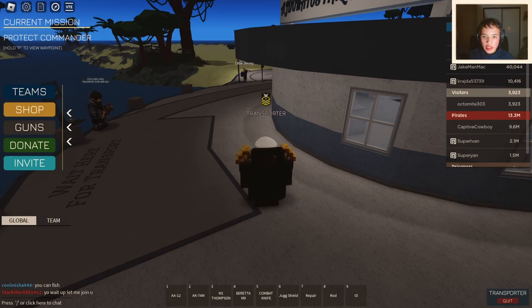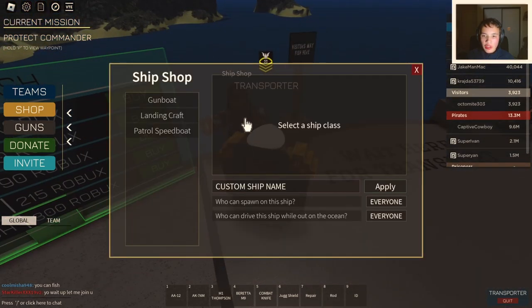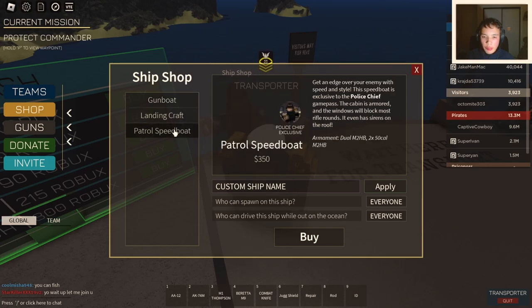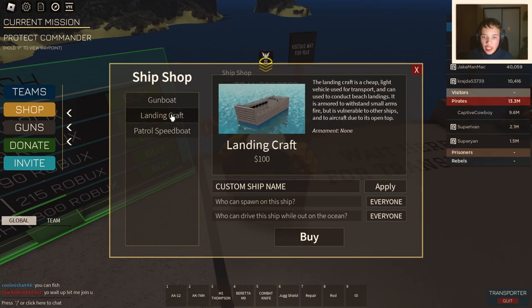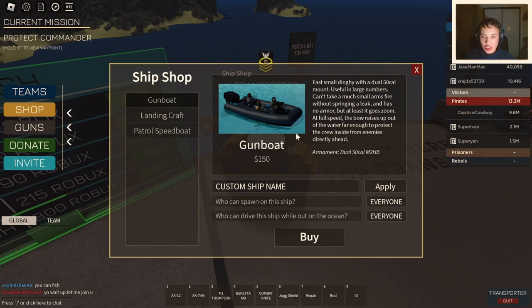You can access the ships by clicking on this first NPC. Here's the gunboat, here's the landing craft, and here's the patrol speedboat. The gunboat requires 150 cash, the landing craft requires 100 cash, and the patrol speedboat requires 350 cash. A side note: with the gunboat, visitors can shoot your boat, so be wary of that.